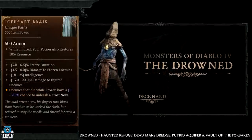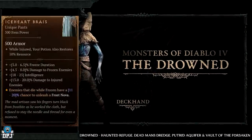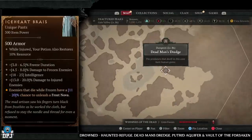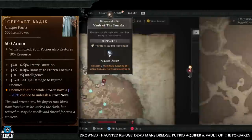Next up we have the Ice Heart Braise, which has increased drop chances from drowned enemy types. Dungeons to look for: Haunted Refuge, Dead Man's Dredge, Putrid Aquifer, and Vault of the Forsaken. Plenty of drowned enemies within these dungeons.